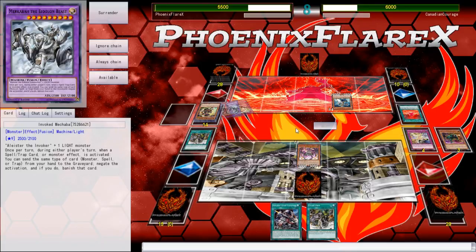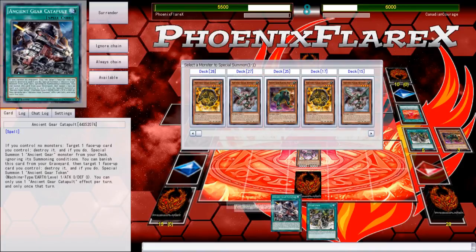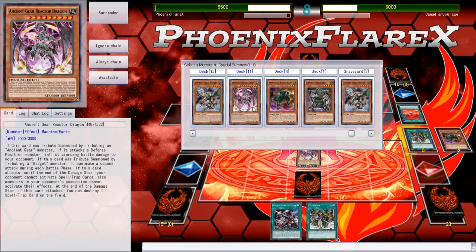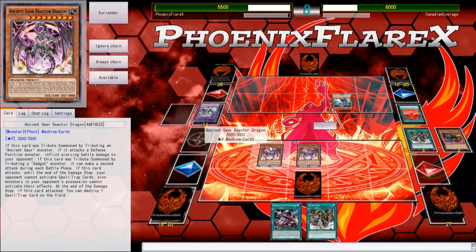The Reactor Dragon has piercing. I threw the Hound Dog out there just to see if he would negate something, and he did end up negating, so I'm completely fine with that. There's nothing I'm really too worried about as far as how it goes. It is a mandatory burn effect, so I could have potentially saved the Hound Dog until main phase two, but it just took a card out of his hand, which ended up working out better for me anyway.